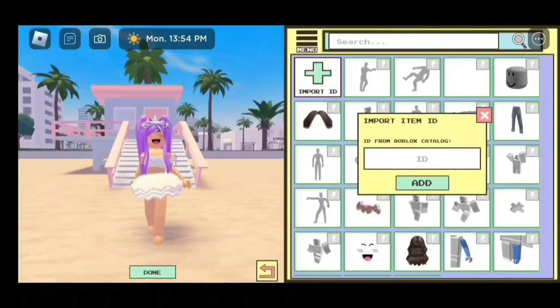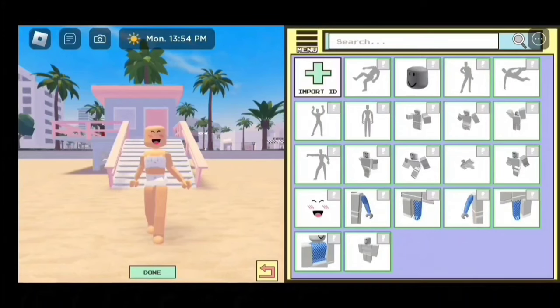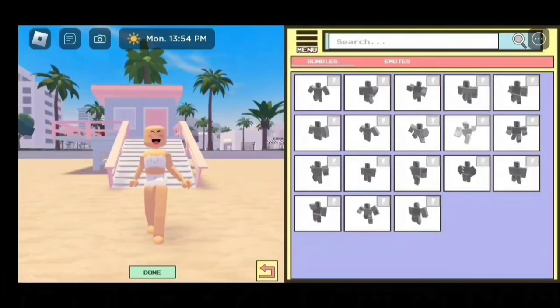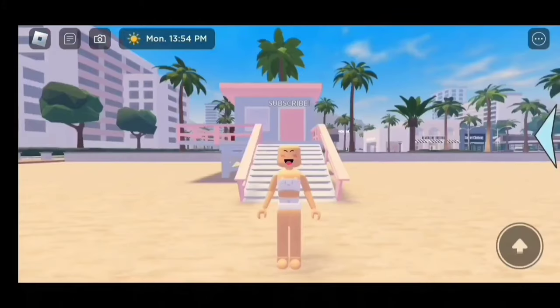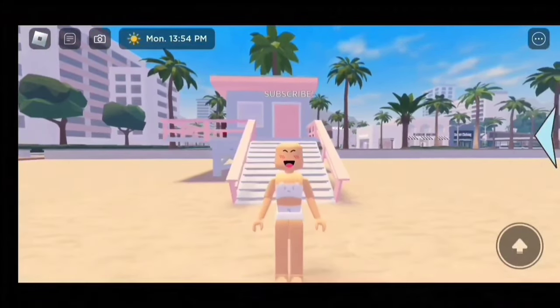Then click on Import ID. Before we enter any codes in, we need to remove all our accessories and our outfits. Now I'm done. Then we're going to go back to Menu and go to Animations. We need to click on this one. Once you do that, this is how it should look — make sure you put it on. Now we're going to enter the codes in, so make sure you follow along. Let's go!